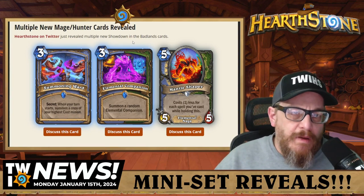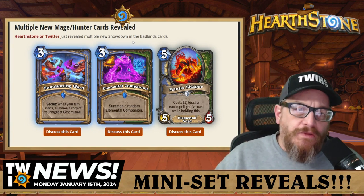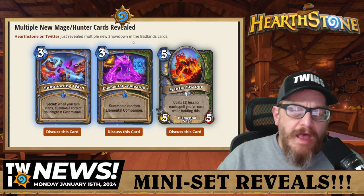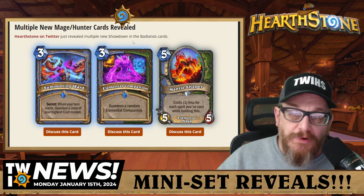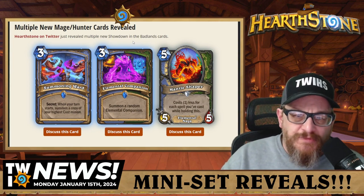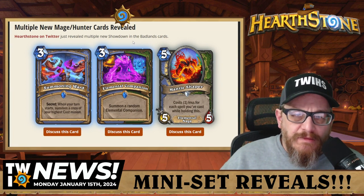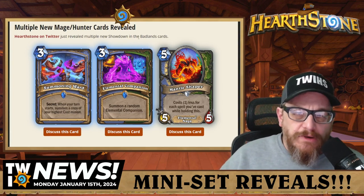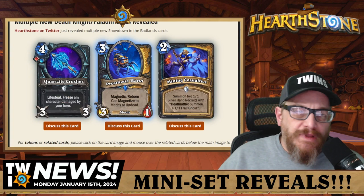Since it's summon a random, you're not going to be able to pick anything specific. I'm not seeing Mage getting a great deal on the cards revealed so far — I could be wrong, but I'm just not as excited for Mage as some other classes. The last Mage/Hunter dual class card is a five mana 5/5 elemental Naga Mantle Shaper, which costs one less for each spell you've cast while holding it. Especially interesting for elemental Mage — time will tell.